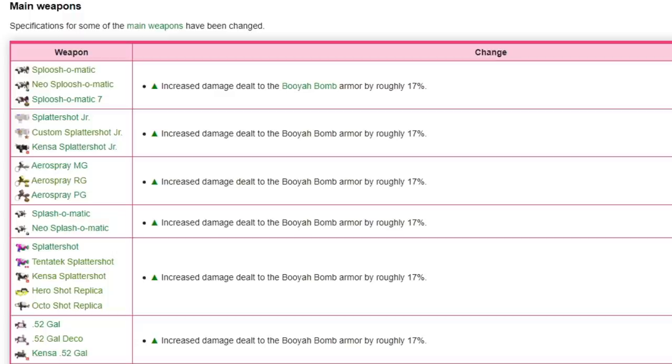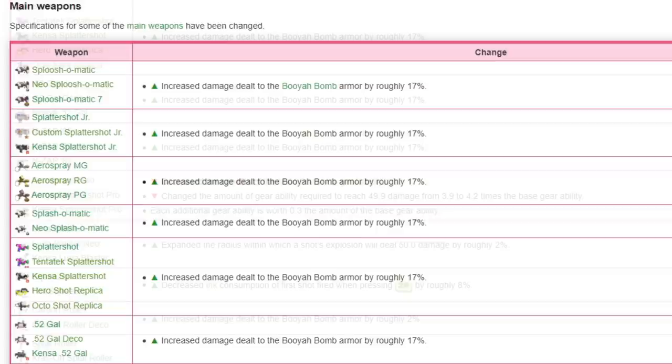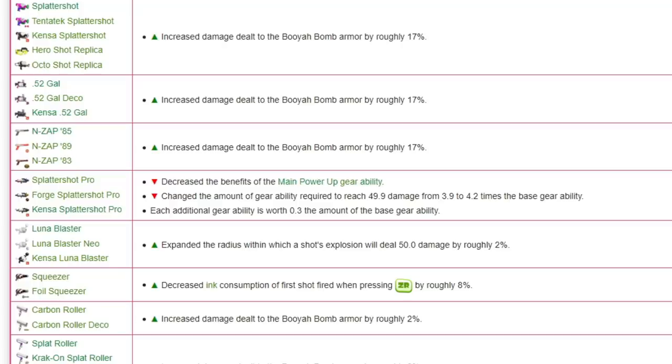The Sploosh, Junior, Aerospray, Splash, Splattershot, 52, and N-ZAP are all going to be given an extra 17 damage against Booyah Bomb. Kensa Splattershot Pro was starting to fall off, and this basically sealed it — from here on out it would be a more unoptimal pick without any super good niche. It also required one more sub of Main Power Up to reach 99.9.